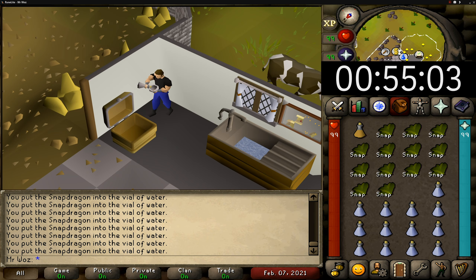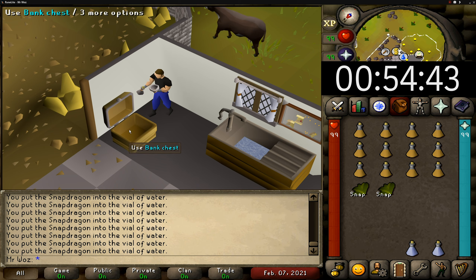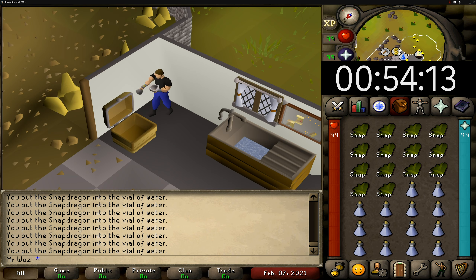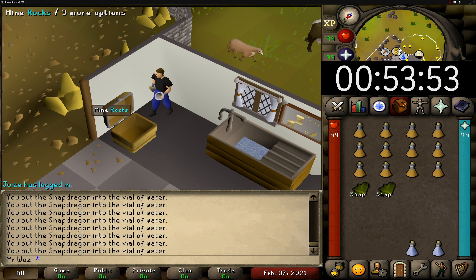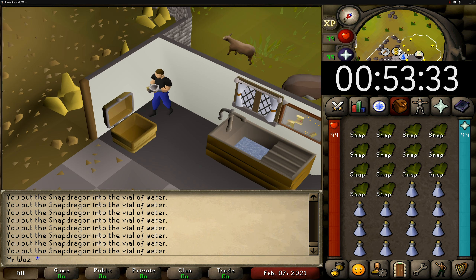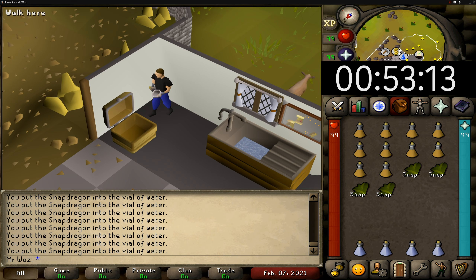The wiki mentions that you should be using 4000 snapdragons and 4000 vials of water to make the potions, which is around 36 million GP. This does cost quite a lot of GP just to make 1 million GP an hour, but this method is for players who have quite a bit of GP spare in the bank. You don't gain any XP doing this method — this is just pure GP per hour — but there is a way to gain XP using these potions and I'll explain in a minute.